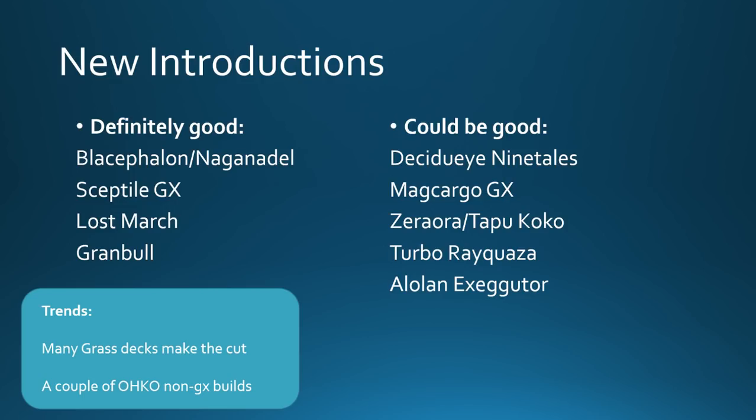And Alolan Exeggutor — it's another deck that came out of Japan where Exeggutor is the main attacker. Again you're using Shuckle to burn some energies and thin your deck. You use a thin Sceptile line, both GX and non-GX, to cover your Ultra Beast matchups like Blacephalon and Buzzwole. And you use Grovyle to help accelerate your Exeggutors and Lurantises in all the other matchups. So it's a pretty neat non-GX deck there as well.